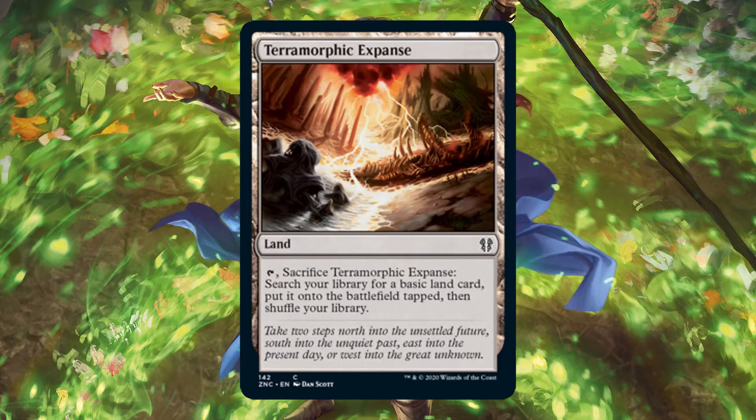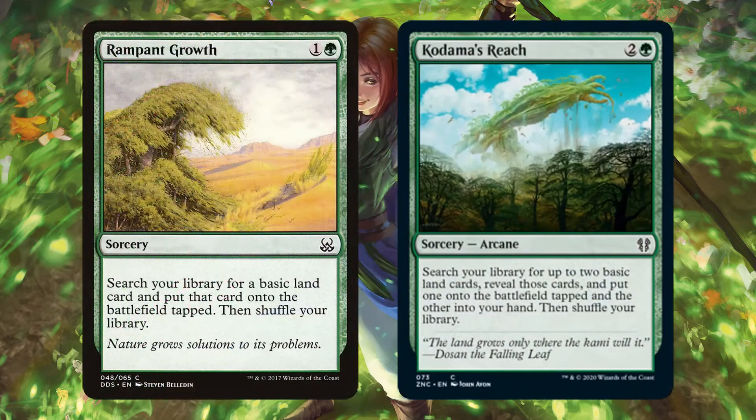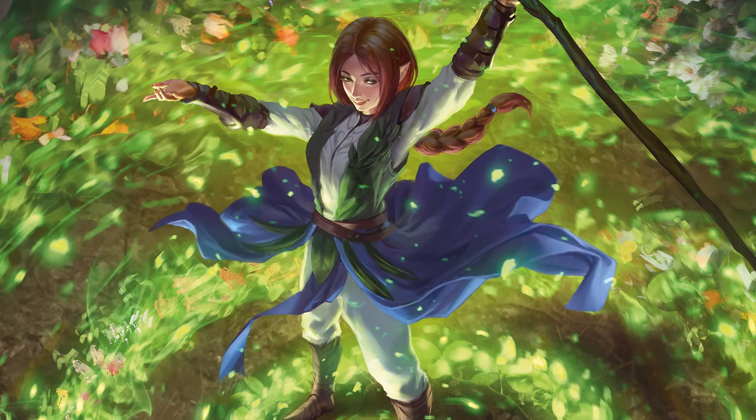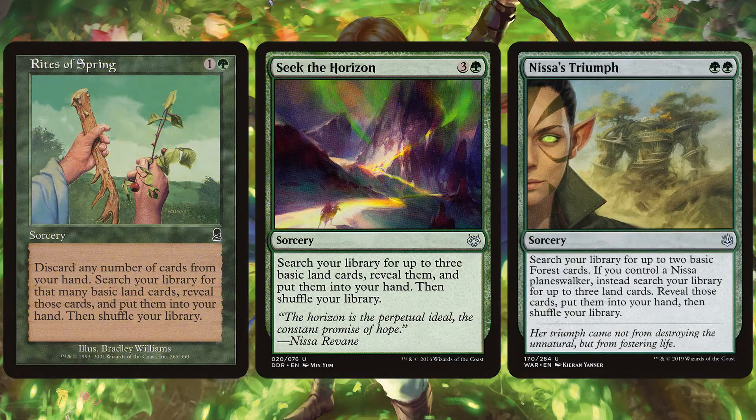This makes ramp spells even better. If you have things like Far Seek, Rampant Growth, all that kind of stuff — even Kodama's Reach — you put one land on the battlefield, that converted mana cost is 0, it's equal or lesser value, so you can put that other one on the battlefield too. One great thing we want to do with this deck is put as many lands in our hand as possible, because every time we play a land, we're going to put another land onto the battlefield. Cards like Seek the Horizon, Nissa's Triumph, and Rite of Flourishing basically put as many lands in our hand as possible, guaranteeing more land drops.